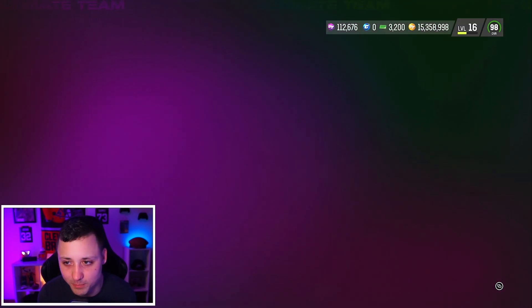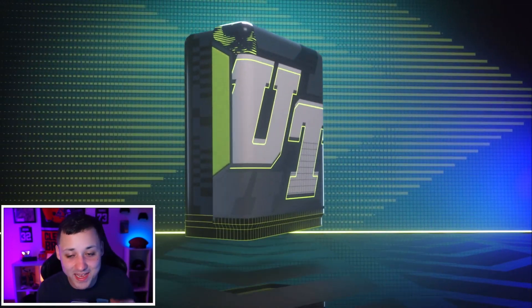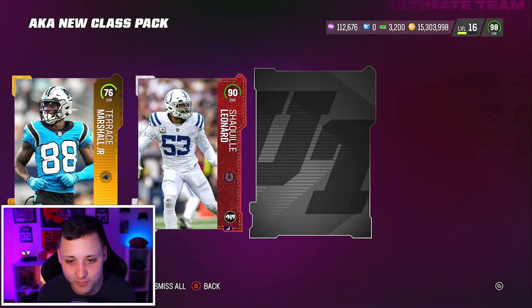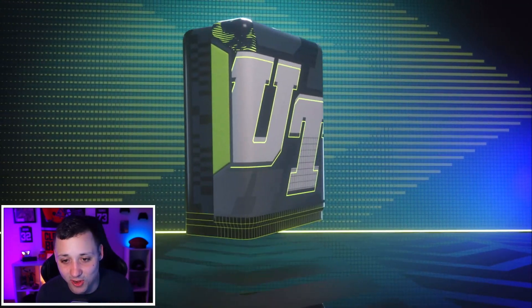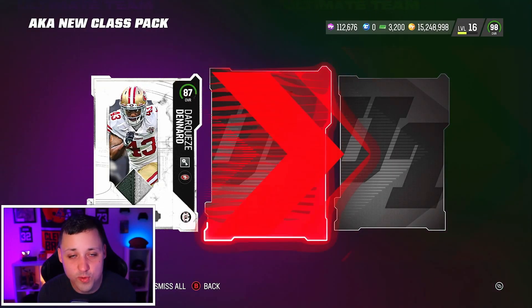88 Drew Brees — not the minimum but not huge either. We started off hot five packs in with that Aaron Rodgers, that was crazy. We could have got really lucky but they kind of dried out on us. Either way we've got a ton of training for tomorrow.